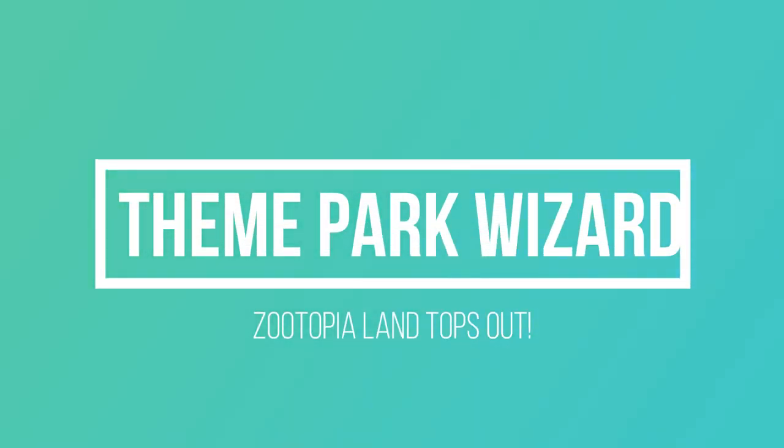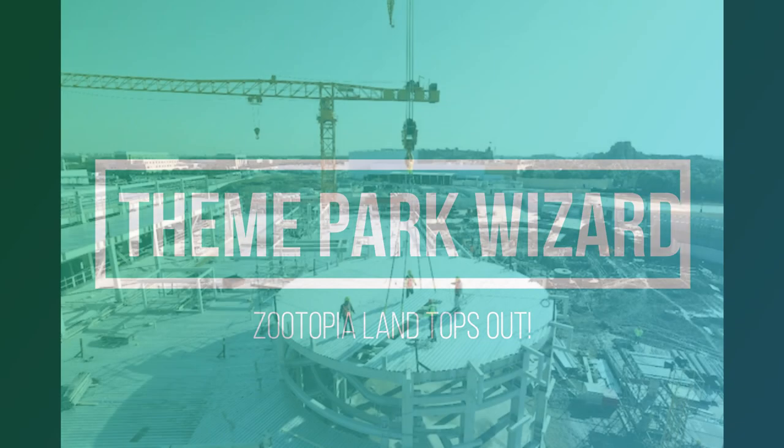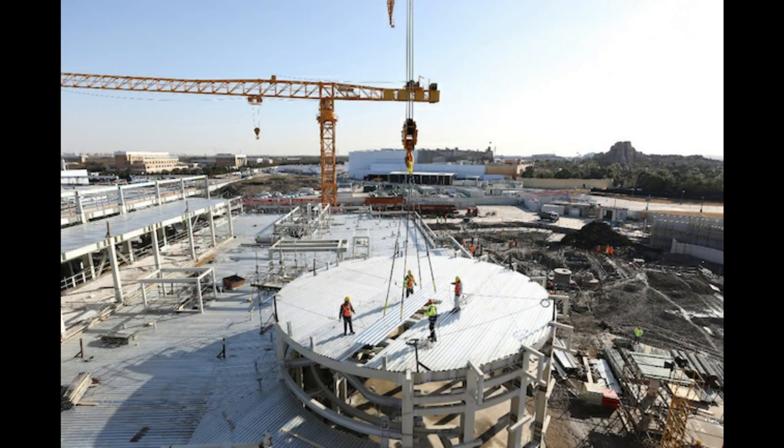Welcome back to Theme Park Wizard. Today we have a quick update on Zootopia Land at Shanghai Disneyland. They topped out on the land's main attraction — the one and only attraction. Most of the land itself, when you put the theme on there with the skyscrapers and stuff, that's going to go on top of this entire building. This is the ride building for the main attraction, whatever type of attraction is coming to Zootopia Land.